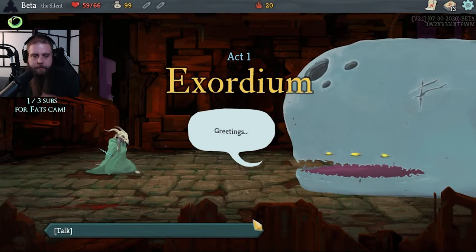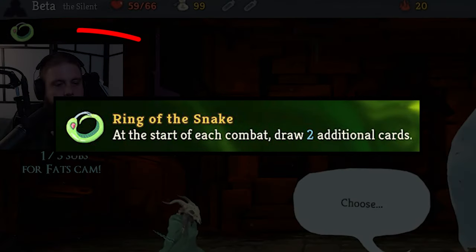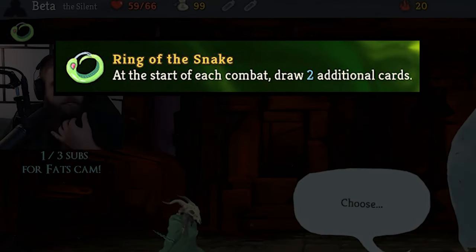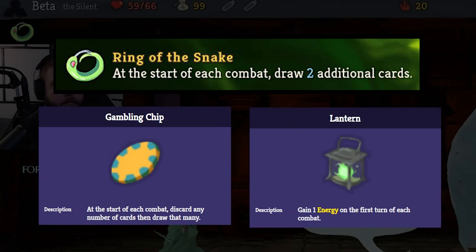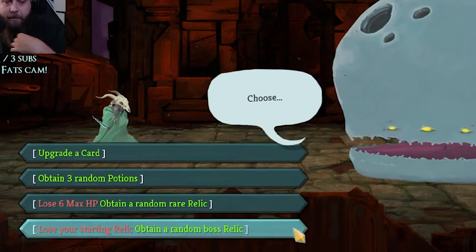She starts out each of her runs with the Ring of the Snake, which lets her draw two more cards at the start of each fight. This relic has obvious synergies with other relics like Gambling Chip and the Lantern, and is a starter relic that gets even better as the run goes on. And while it does tend to gain value throughout a run, the Ring of the Snake isn't so great that you shouldn't ever consider ditching it for a random boss relic at Niao if there isn't a better option available.